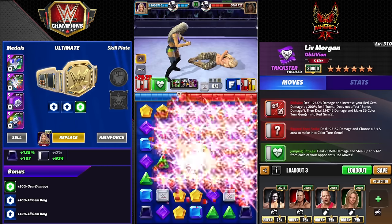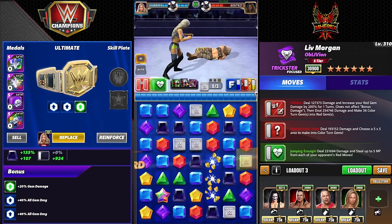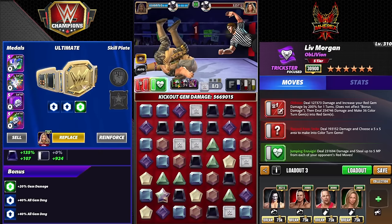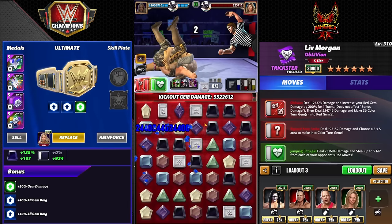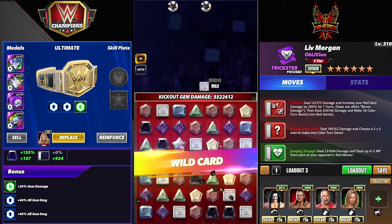Obviously, if you have a Ghostbuster Seance plate — which I'm not going to show in this video because they're so super rare — the two-click is great. You just do this and then do another board of reds, and it's pretty much game over in two clicks with the Seance.